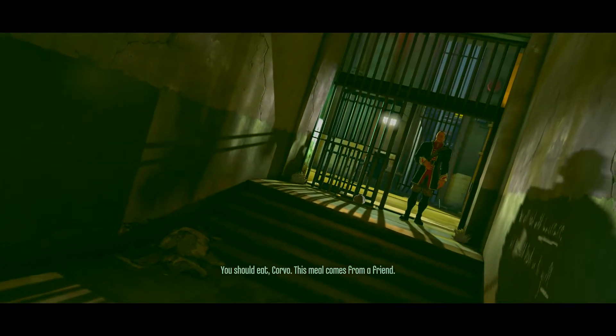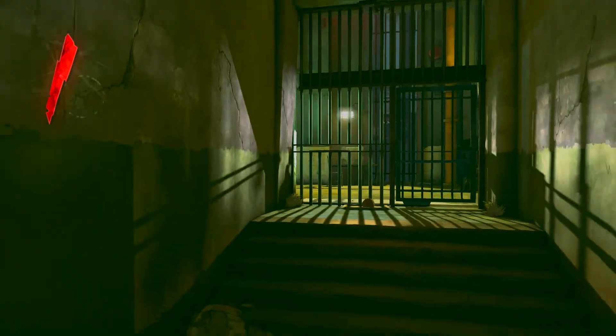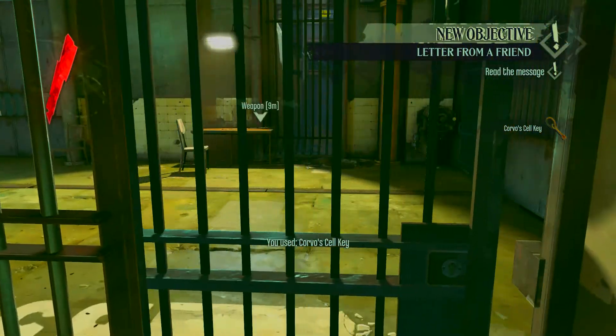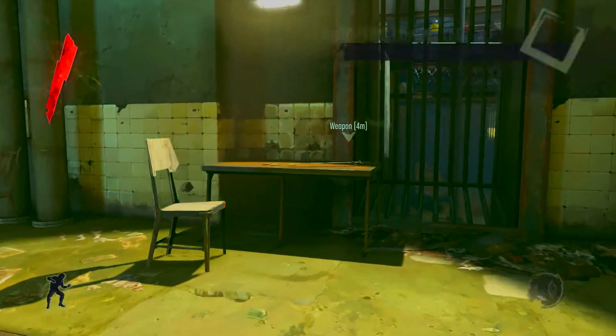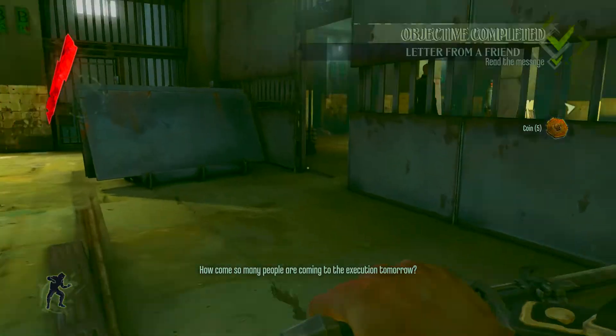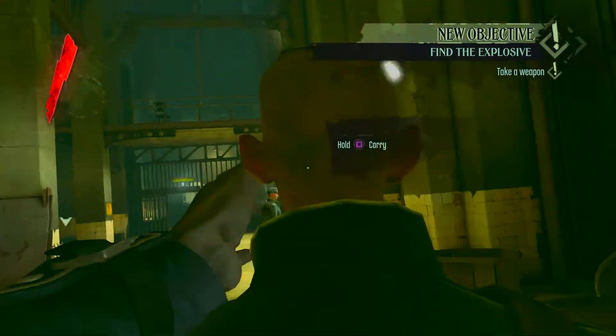Now we're in prison — it's been about six months. We just learned in that cutscene that the two bald-headed guys set it all up: they had the Empress killed and Emily kidnapped. But Corvo has gotten a key out of his cell and has a chance to escape. We're going to escape, loot this place, and we're going full high chaos — not knocking people out, just killing everyone.